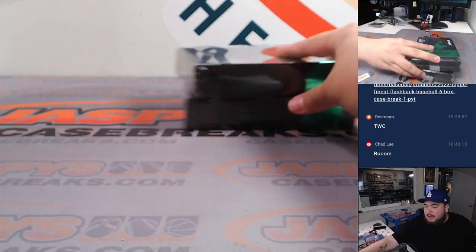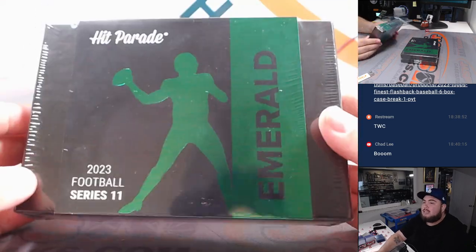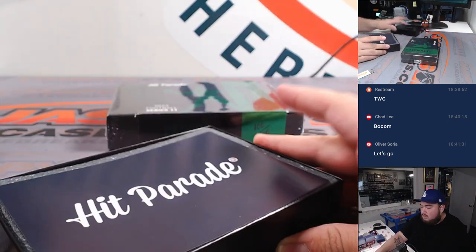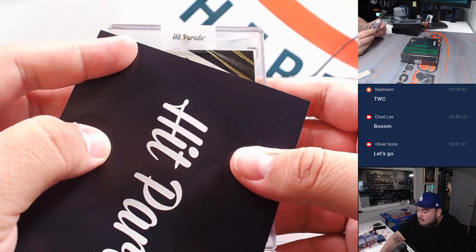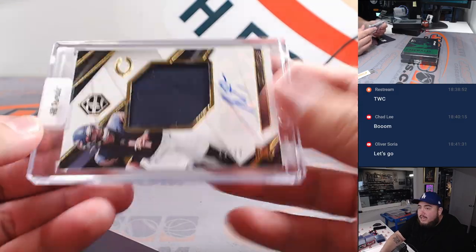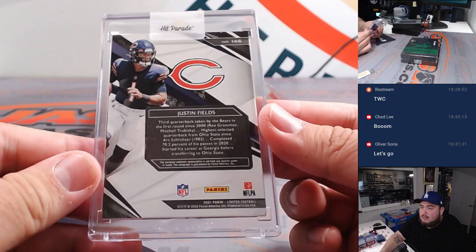Now remember, guys, that's Limited, then Platinum, then Emerald, and then Sapphire — this is the third highest tier. These cards are gonna be very, very nice. Looks like a Limited for the Bears — how about a Justin Fields patch autograph, 12 out of 99. Chicago Bears, NFC North, going to Eugene.